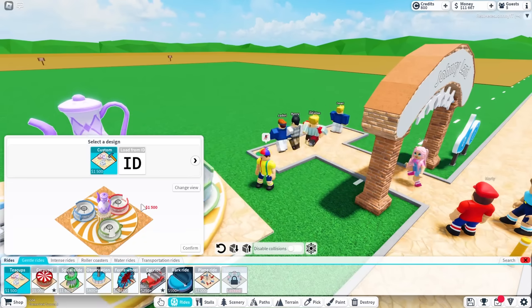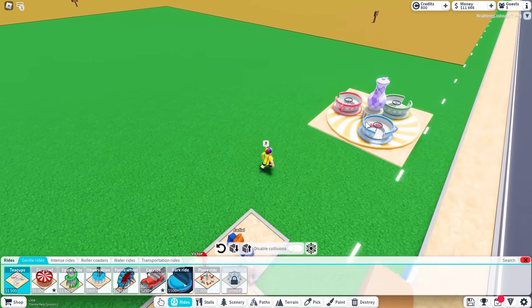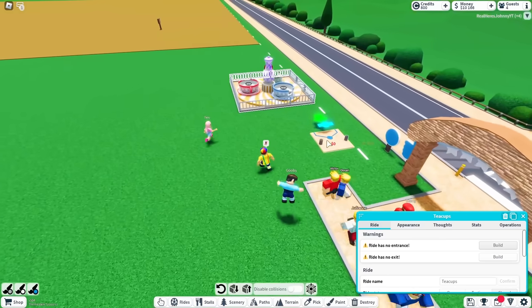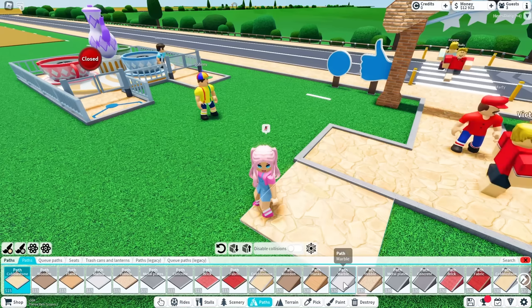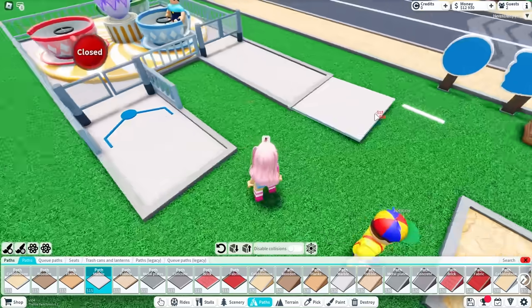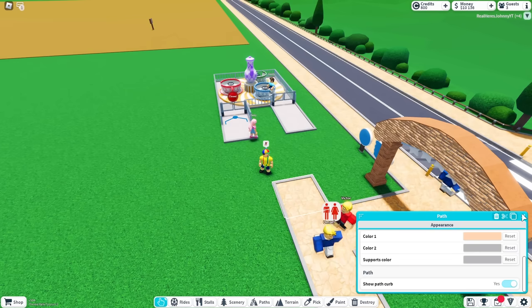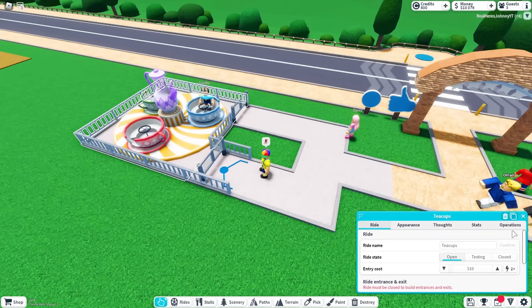The first ride we're gonna place down is the teacups, and we're gonna put them all the way over here. We need a path. Don't use a pretty path — we're just gonna use this path. It's the same price as the one you're using. Fine.